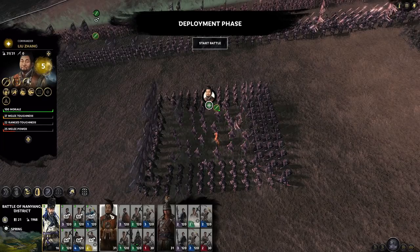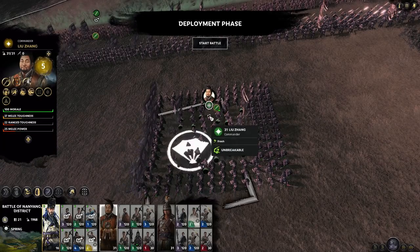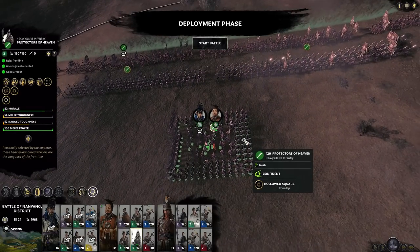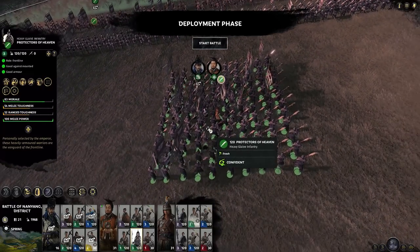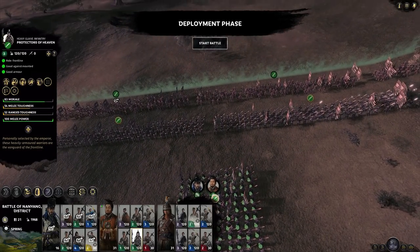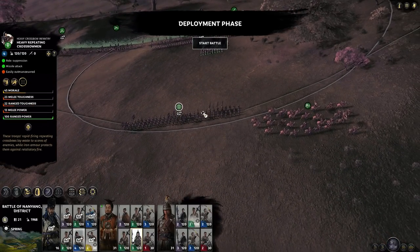So I dismount my general — in this case the commander and the strategist — and then I place them inside the square, then I unlock the square and leave these units here. You can see that these units have covered the generals and they're going to be safely in their defensive area right here against any cavalry attacks.